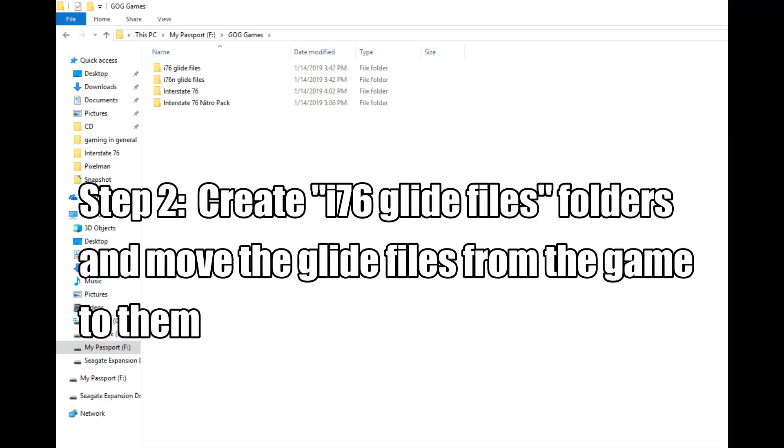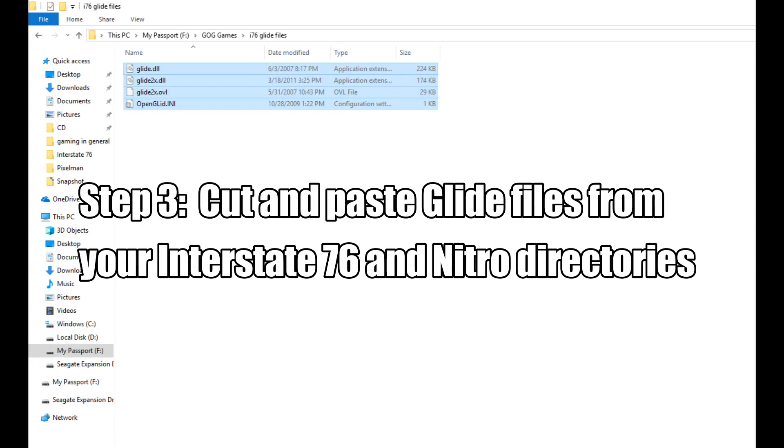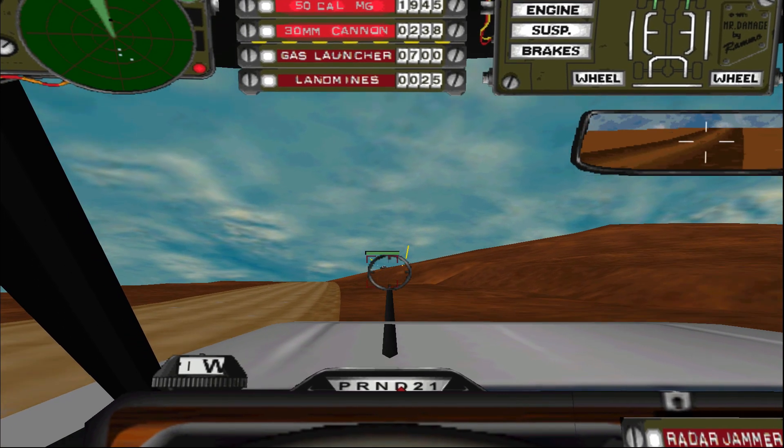Next up, you will want to create two new folders in the GOG games directory. You can technically name them whatever you want, but for the purposes of this video, I decided to simply name them i76glide files. Next, cut and paste the files shown here from the Interstate 76 directory into the i76glide files directory. Make sure to repeat steps 2 and 3 for the Interstate 76 Nitro files as well.